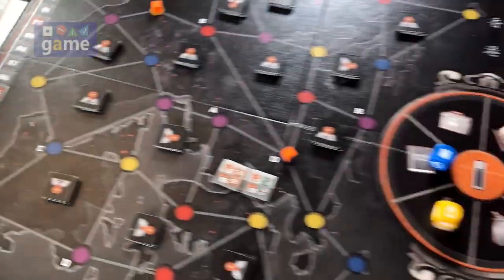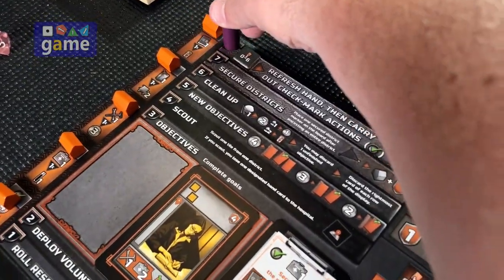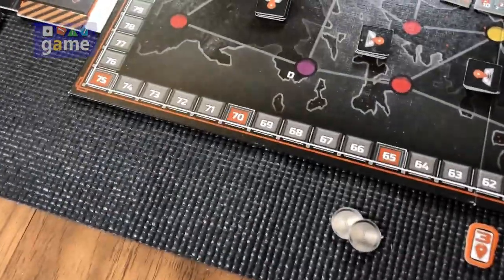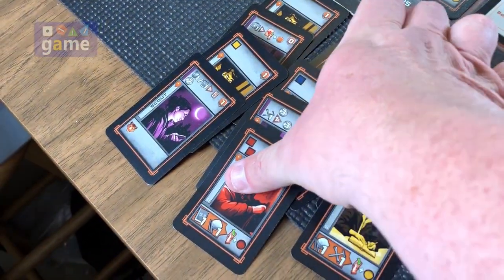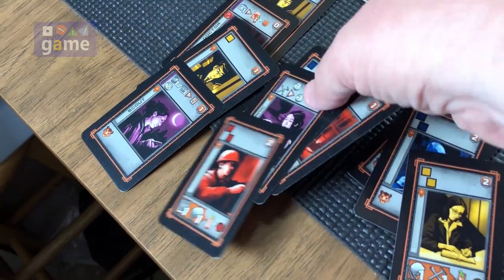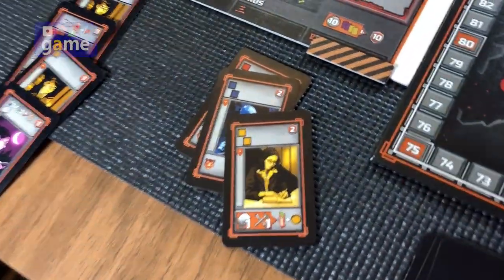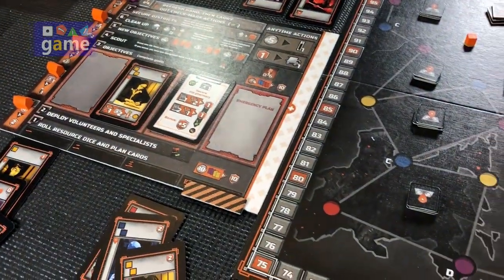Secure districts — still not encircled anything yet, and that's fine. Then the redraw phase: now if I have less than six cards — I have zero cards — I can draw up. I definitely am going to draw up. I have to take the one with the most: this has four, this has five, this has three. So these will be my cards for the next turn. That is the end of turn three.